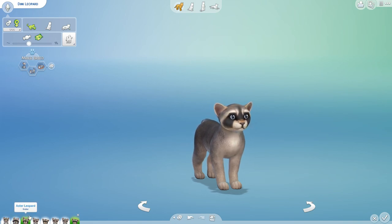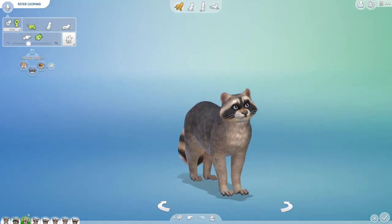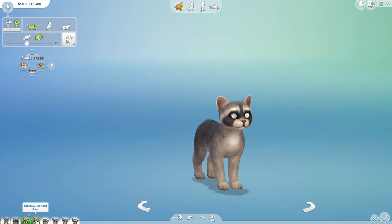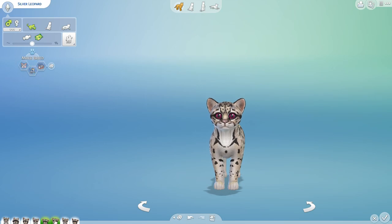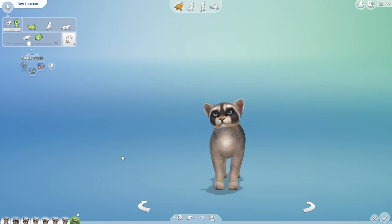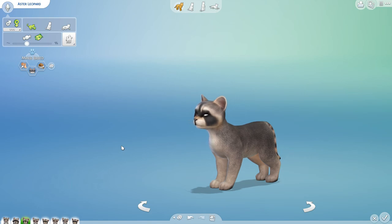I have to say, this is truly one of the most wild litters that we have had yet because we have ended up with a blind raccoon kit, a purple-eyed snow leopard kit, and just — look at this. It's a perfect mix between the two. I am really, really happy with this. So let's go ahead and see what these little kits will grow up into and which of their parents' different genes they will inherit.